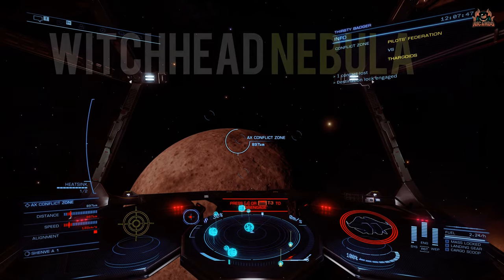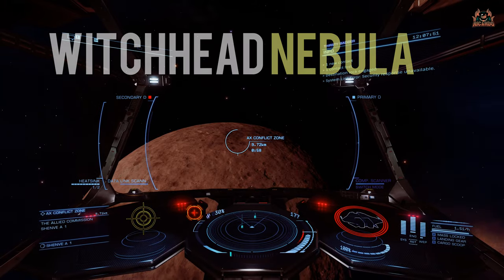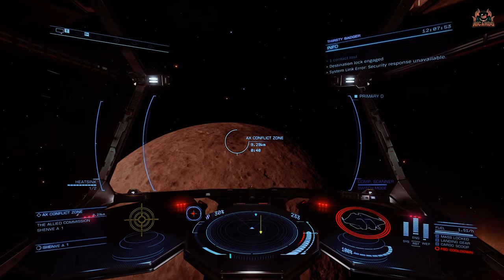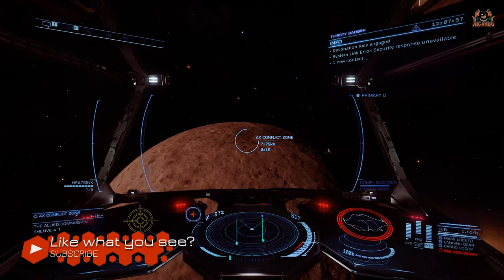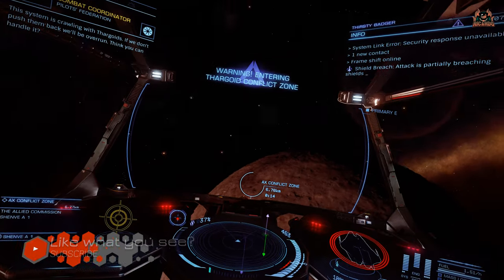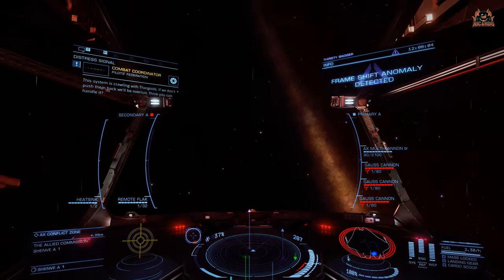With the recent community goal I got myself to the Witch Head Nebula, where the Thargoids were making a little bit of a mess. There are AX conflict zones everywhere, and when you jump into one, you're initially met with a load of Scouts, just to ease you in to the battle.